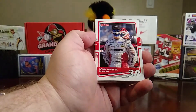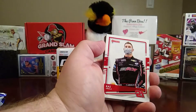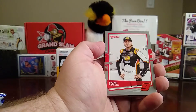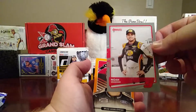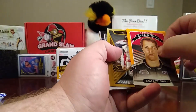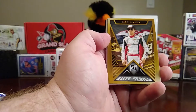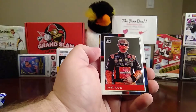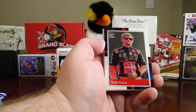We have a John Hunter Nemechek, a Chas Grala, a gray Noah Gregson — so I guess that's a gray parallel. Then we have a Race Kings, I'm assuming some kind of parallel, of Brad Keselowski. Then we have an Elite Series of Ryan Blaney, and another optic — an 88 Retro of Derek Kraus.